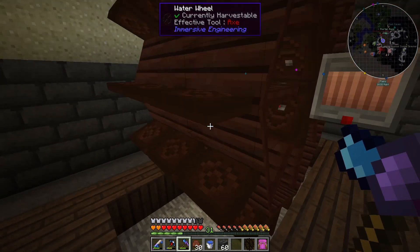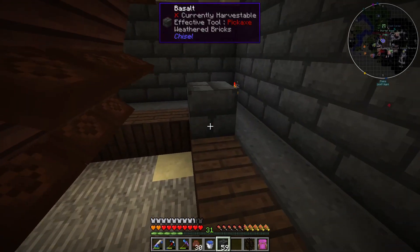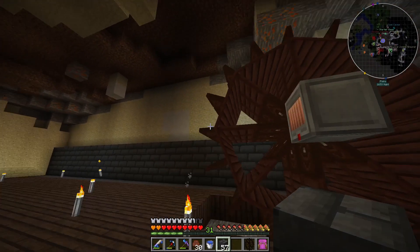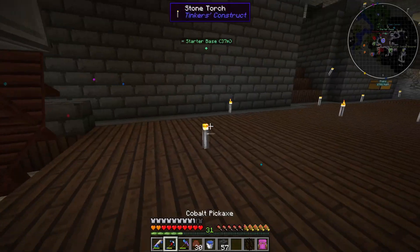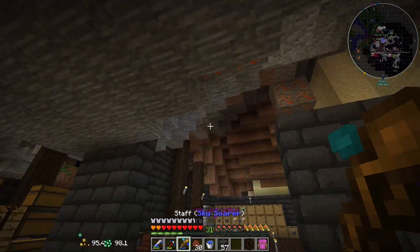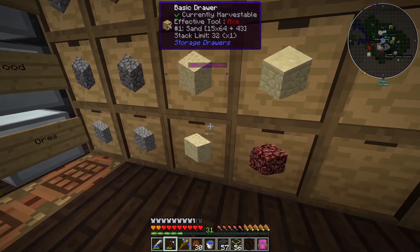I found two different water wheel setups. One uses liquified glowstone which flows upward and hits the back of the wheel improving efficiency, but we don't have that. So we go with the standard one which only makes 88 RF per tick I think. We need some blocks and glass here — I want to be able to see this thing because it looks pretty cool, but I don't want water going everywhere. I don't have much glass but I have a lot of sand, so let's smelt some.